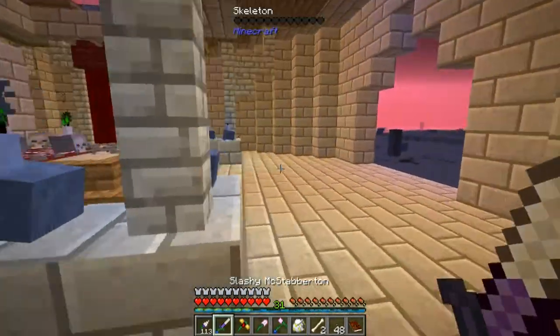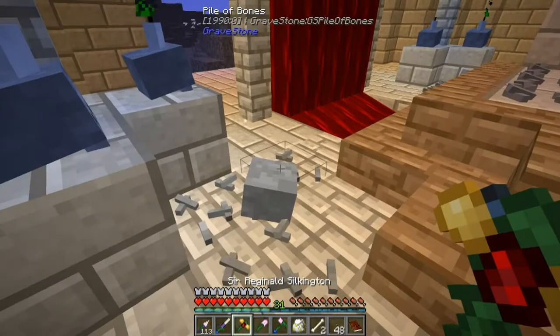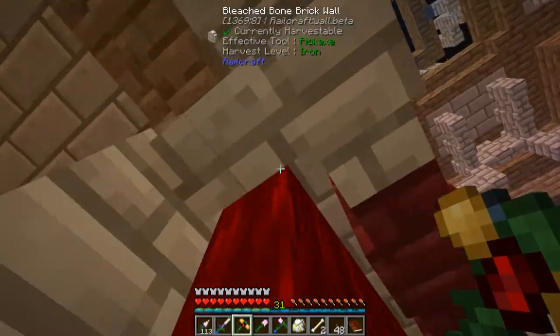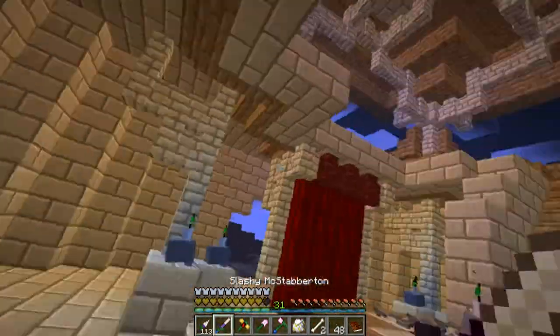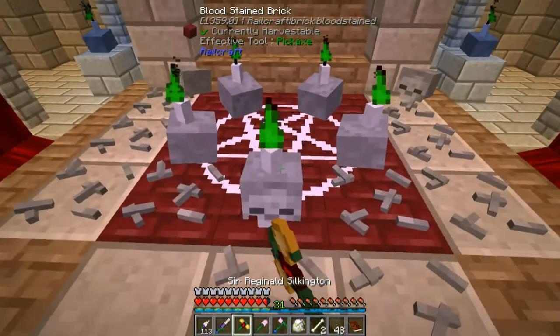It has a couple of those skeleton spawners we saw in the last one. Bones all over the place. I think that is Tinker's Construct blood up there. Poison? I guess blood poisons you when you touch it. Yeah, skeleton spawner.